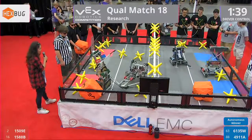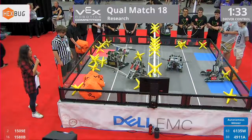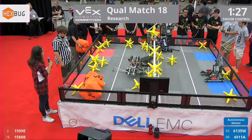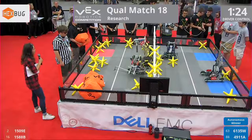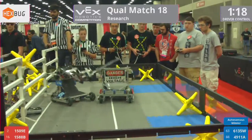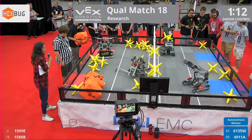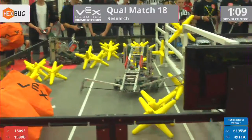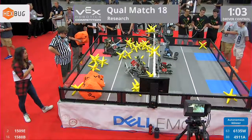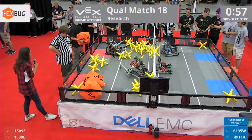1509E struggling to right itself from its fall from autonomous. We have both cubes over on the red side. A strong performance from 6135W and 1588B, sending stars across and over the fence. We have a red robot accidentally tipping over some stars off the field. One final lonely star hanging up on the fence. Blue side has done a pretty good job of cleaning up.